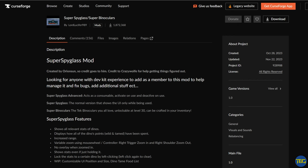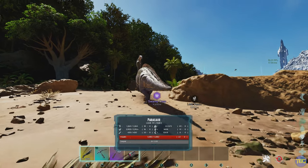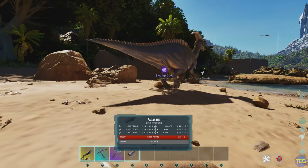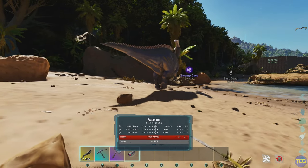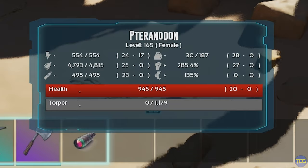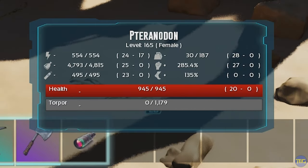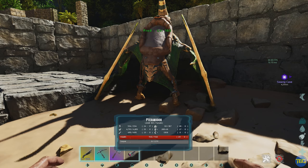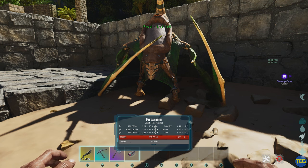Fourth on our list is the Super Spyglass Super Binoculars mod by Lord Lucifer, which gives you two different spyglasses that show detailed dino stats — really handy for taming and breeding. There's the Super Spyglass Advanced, which works by toggling it on and off. If I hit down on the d-pad and start looking at dinos, information comes up at the bottom of the screen showing the levels that dinosaur has in different stats — stamina, food, weight, health, etc. If we go over to a tamed dinosaur, it gives us the post-tame levels, including how many levels you've manually put in after taming.